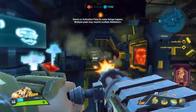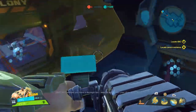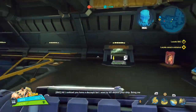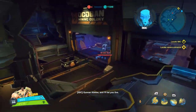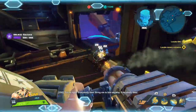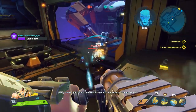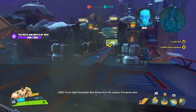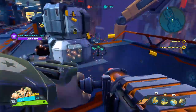Stand on activation paths to make things happen. I want to kill aboard your ship. Bring me Gunner Cleese and I'll let you live. Oh, he is lying. You're right — everybody dies. Bring him to me anyway. Everybody dies. Hooray!